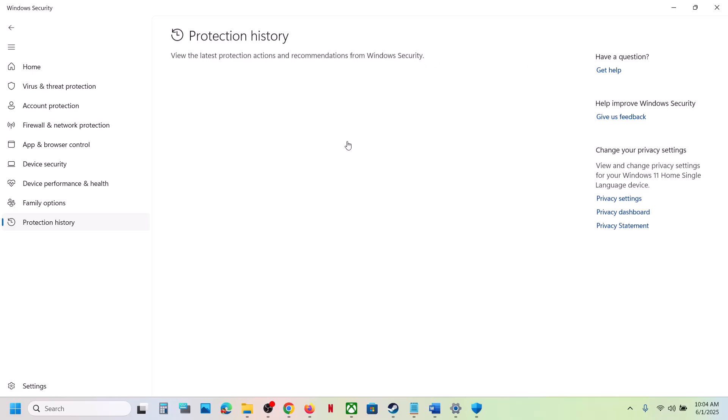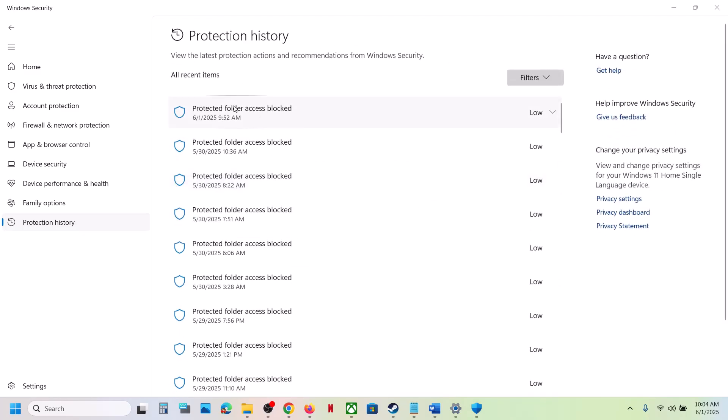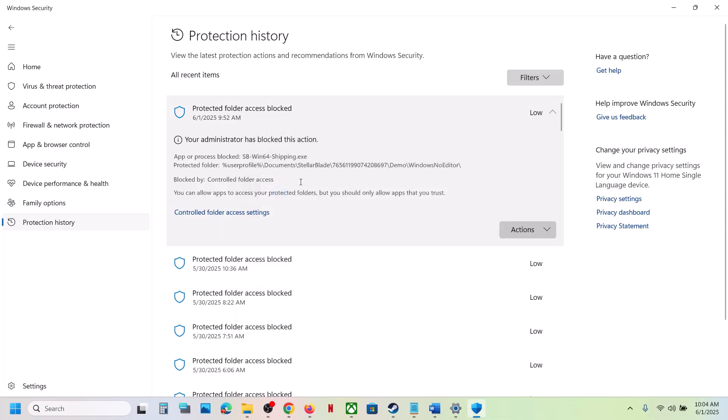This may take some time to load up. Now at the very top you can check one by one, or at the very top you will find 'Protected Folder Access Blocked' — click on the down arrow.